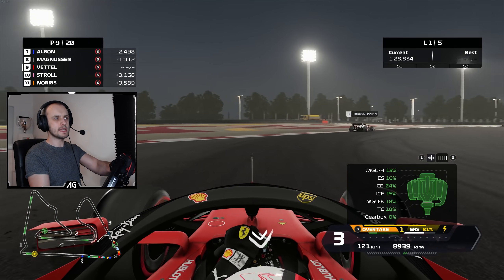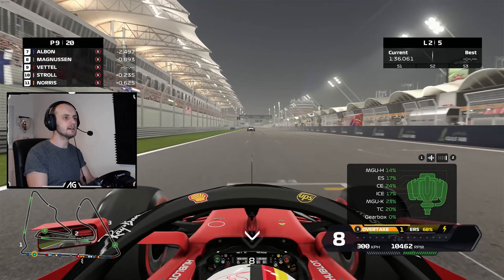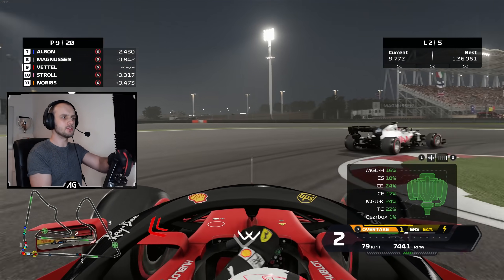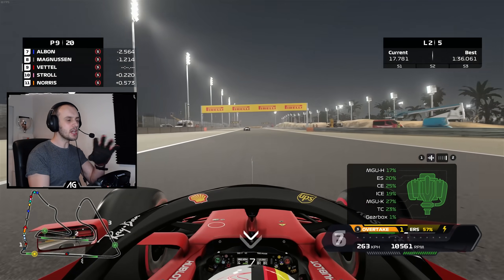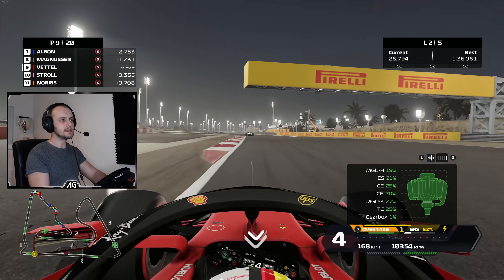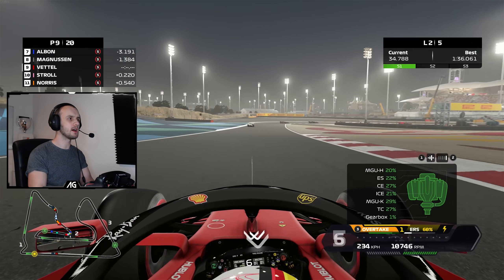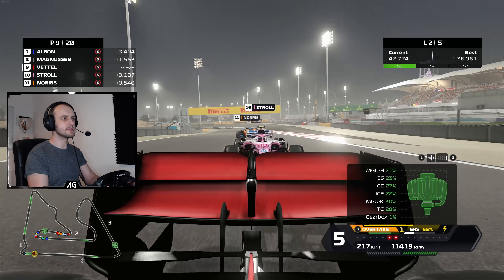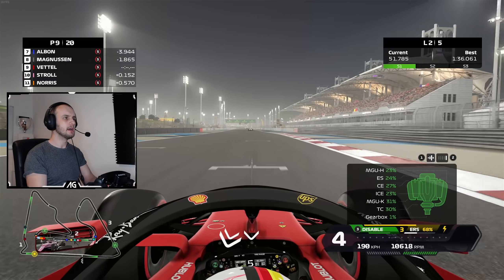CE is your Control Electronics — that is why we're needing to try and stay off the curbs as much as we possibly can. It's what it says on the tin: it's the electronics that control all of the car. Basically any kind of vibration wears that — particularly high-frequency vibration. I'm talking about going over a curb at 250 kilometers an hour where it's a very fine vibration through the car; that will really wear it out. So you can see it's not gone up too much, we're at 27% — we did most of that on the first lap. It doesn't do too much for track bumps; it is mainly on the curbs.